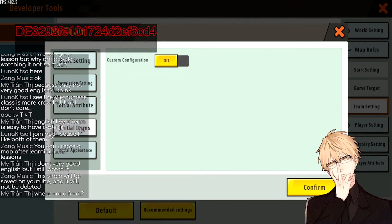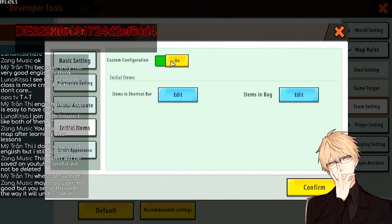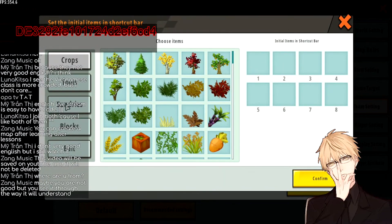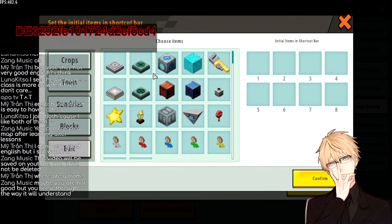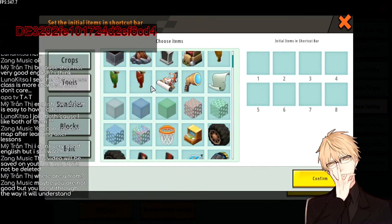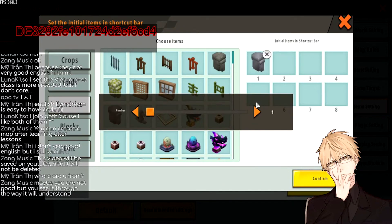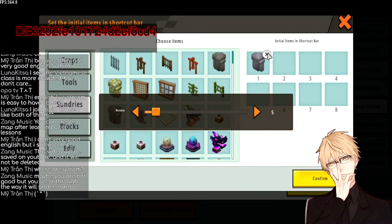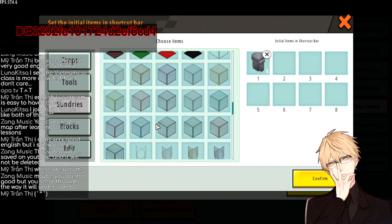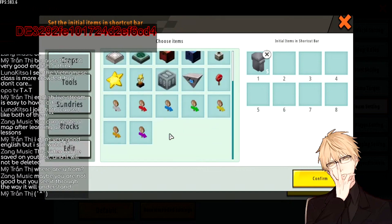For Initial Items — this is really interesting. If you turn it on you can see items in the shortcut bar and items in the pack. When you click Edit you can add items to these slots, and when players enter your game they will actually get these items. The way it works is if you put something in a slot they will get exactly that item in that amount at that position.